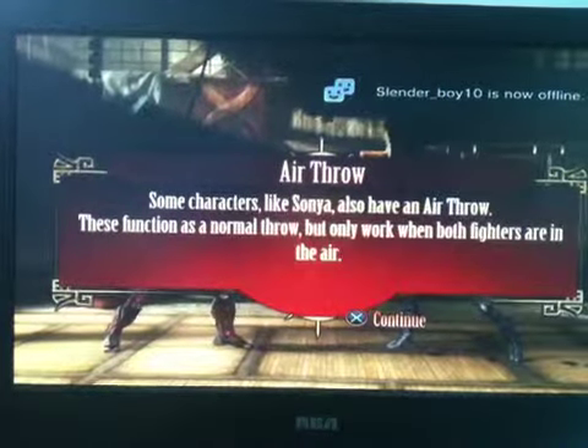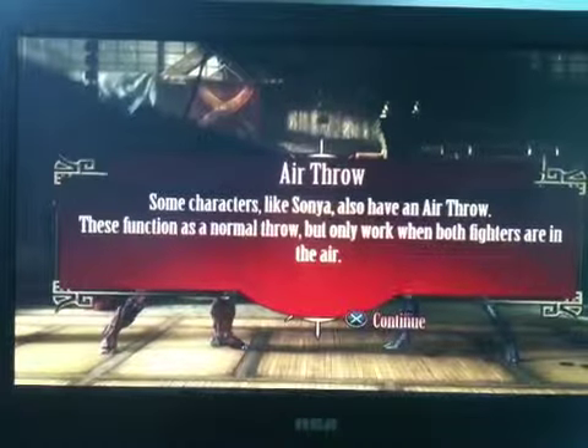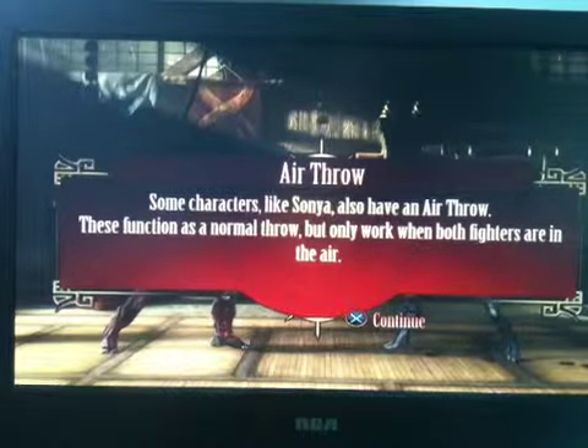Some characters, like Sonya, also have an air throw. These function as a normal throw, but only work when both fighters are in the air.